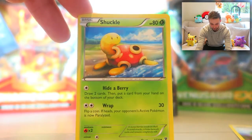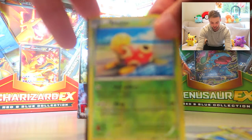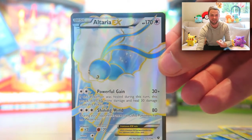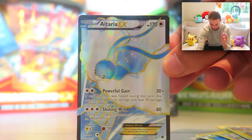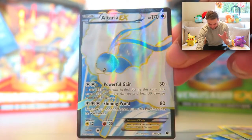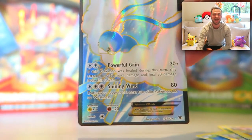Continuing with the pack opening — we've got Chaos Tower, Shuckle, another Shuckle. Look at this — we've got ourselves Altaria EX! We're looking for EX cards and Break cards, and with the second pack we already have a brand new EX card that we haven't had before to add to the collection. Shining Wind and Powerful Gain — the artwork on this card is so pretty. A brand new EX added to our collection — that's awesome.